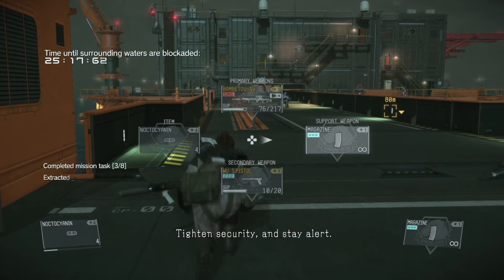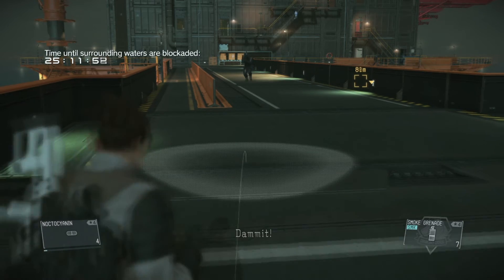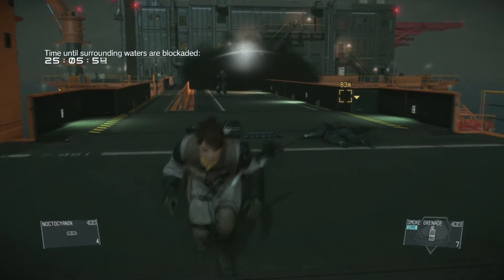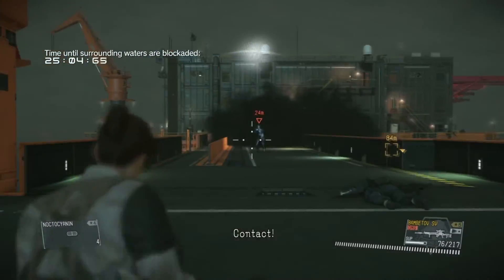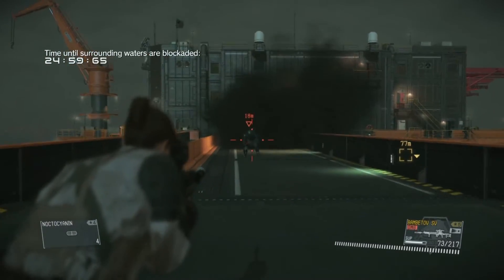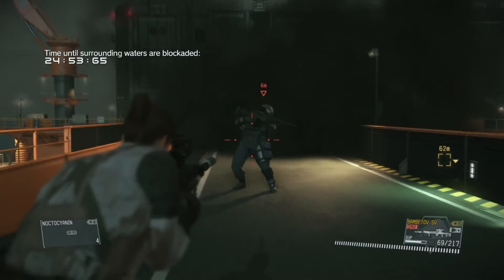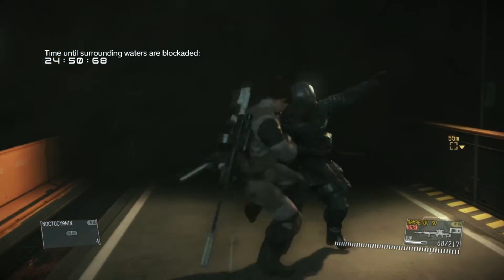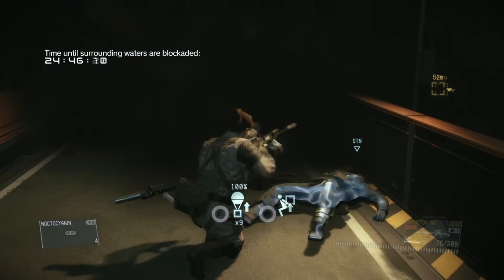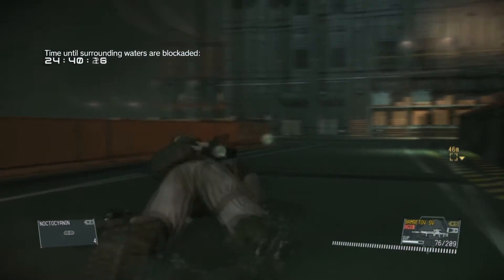I'm going to try to get this next guard with a smoke grenade. Remember when I talked about messing up? This is definitely going to be one. I didn't anticipate him starting to run towards me, and I accidentally stood up — I thought my goose was cooked. But I just kept shooting him with the Bambitov as I approached; it keeps him distracted even if it can't punch through that armor. That was quite a Hail Mary — I had no faith it was actually going to work, but it did.